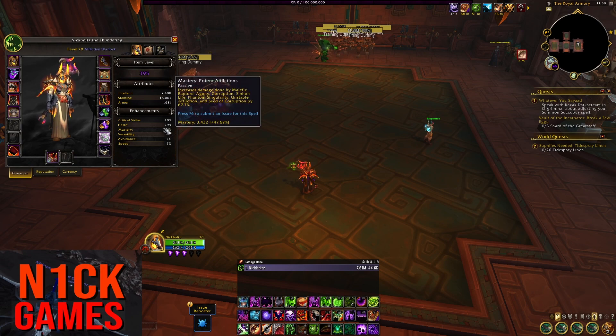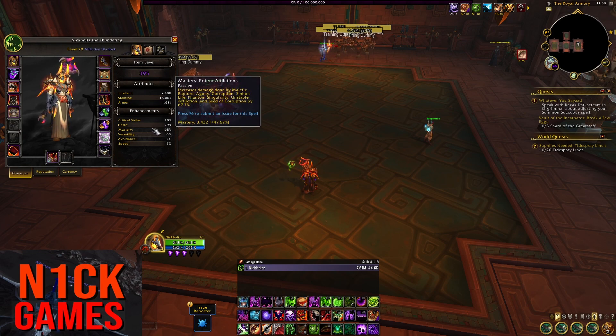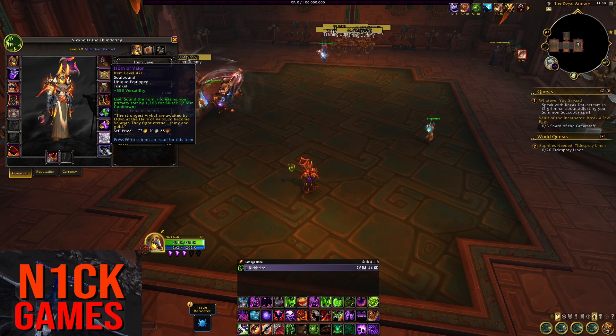The stats I'm stacking are Haste and Mastery. I definitely prioritize Haste over Mastery just because more Haste equals a better feel for the rotation. So definitely just run with Haste, and then on your secondary stat, just go for Mastery if you can. The trinket I'm running is Horn of Valor. Horn of Valor is from the first Mythic Plus cycle of dungeons, so definitely try to grab one. It lines up with your Dark Glare as well and lasts for 30 seconds — really, really good overall. It does suck that it comes with Versatility as a flat stat, but the on-use is pretty decent.